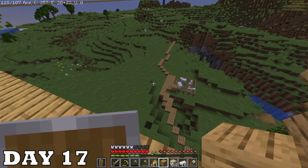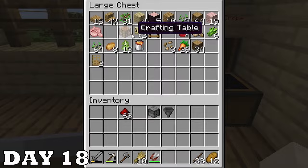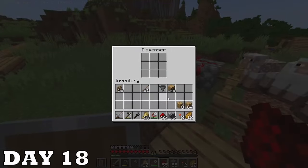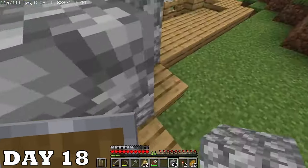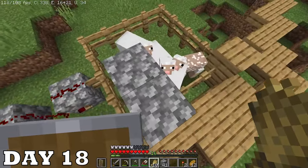That whole area looks so ugly already. On day eighteen I started gathering the materials for the sheep farm and now I'm actually building the thing. It's gonna automatically shear sheep and then the wool is gonna be collected from a mine cart below. It's gonna be really ugly but I don't really care what it looks like, at least for now.